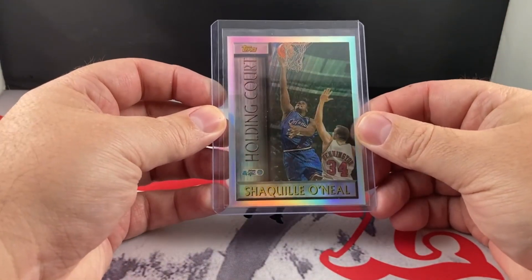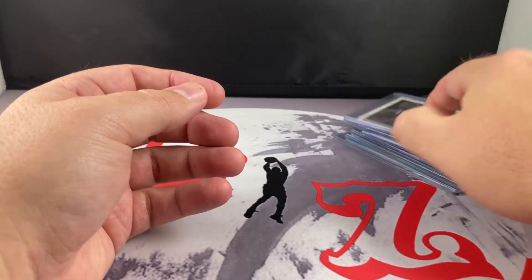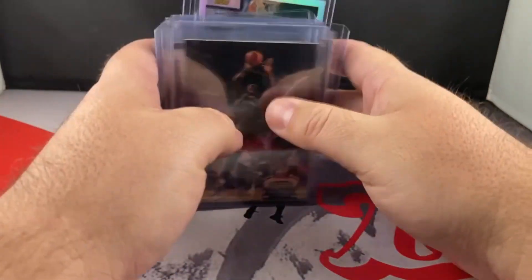Holding Court — this is the Refractor. This one's centered pretty well. This one will probably go to PSA. This is kind of some of the base stuff.